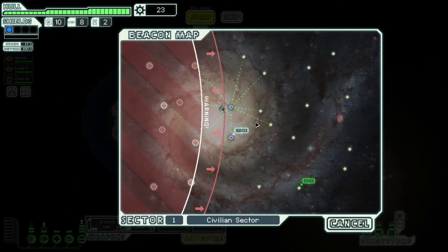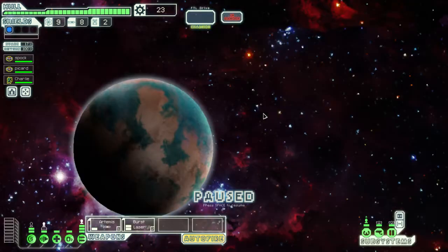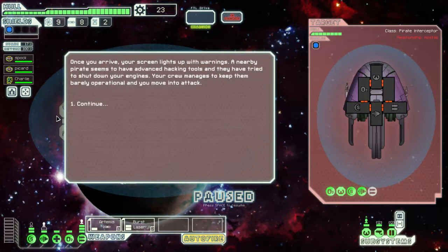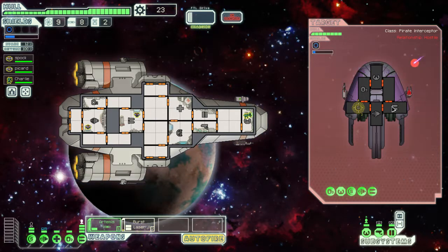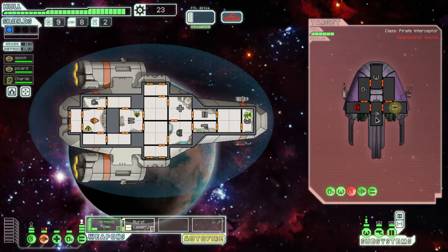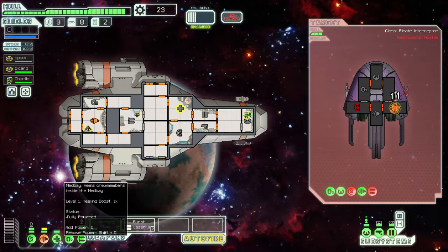Unfortunately we're not going to be able to buy that weapon reloader — it's going to be swarmed by rebels and if we get stopped by the rebels we'll be in a lot of trouble. Nearby pirates seem to have advanced hacking tools — not a big fan of that. We're going to target their shields. That kind of hurt, so now we're targeting their weapons.